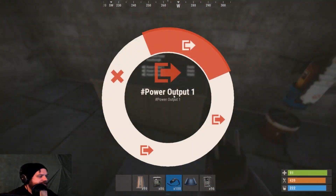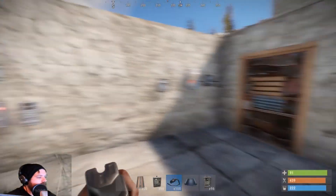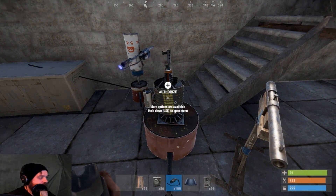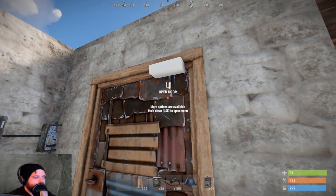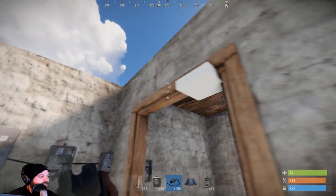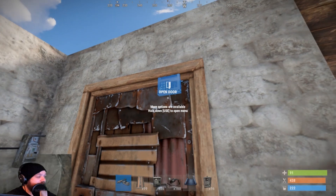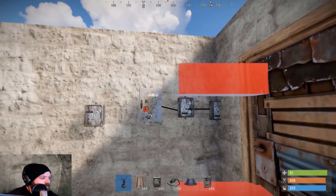There doesn't seem to be any new connection with old turrets, SAM sites, or anything like that. It seems like the only things you can currently control are doors with the door controller, and lights. The automatic door controller isn't really working with electricity yet — you can place it but you can't wire it. The wind turbine also isn't placeable yet.